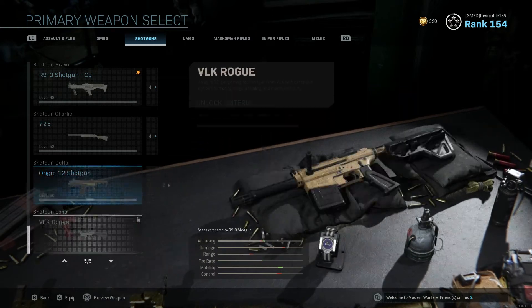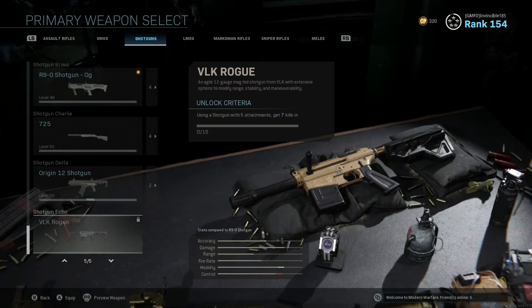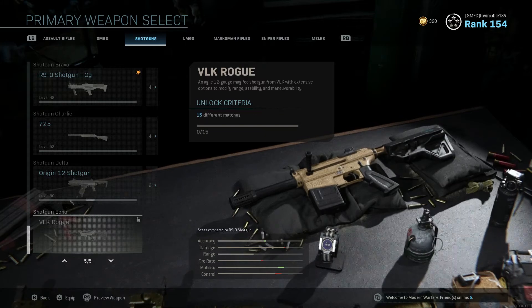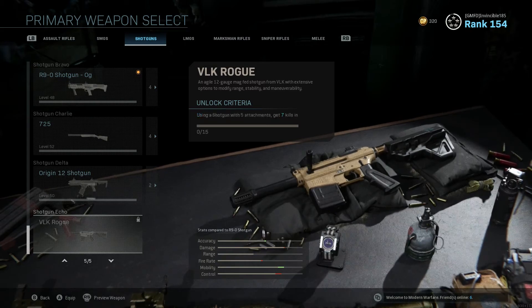It's locked behind a challenge: using a shotgun with five different attachments, get seven kills in 15 different matches. That's what you have to do — and that's super easy. It's a lot of game time, but you can just get your seven kills and leave, then come back and repeat. 15 matches is a lot, but with double XP, double weapon XP, and double tiers happening right now, this is a perfect time to do this challenge.